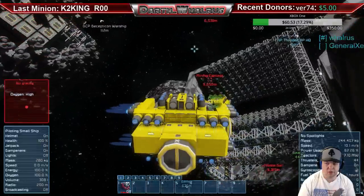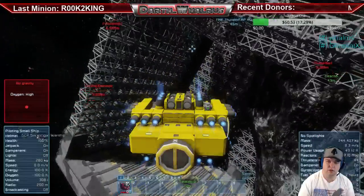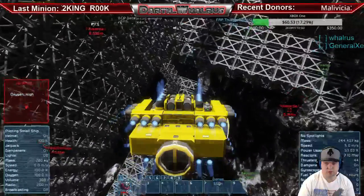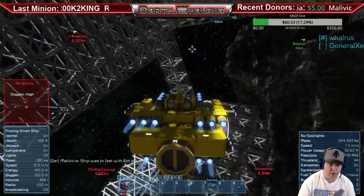That's what the base is here for, man — come back and start fixing. I'm gonna move your miner. Go for it, it's kind of just sitting in the way of the build. Originally it was out of the way. Ship was too fast — six meters per second. Yeah, that's too fast for mining.